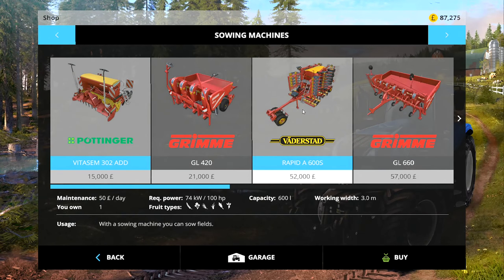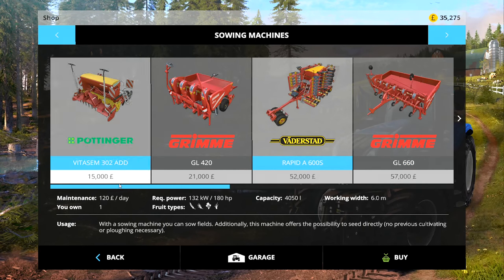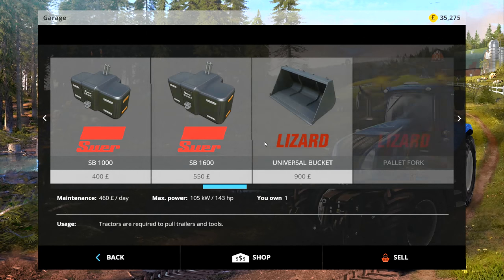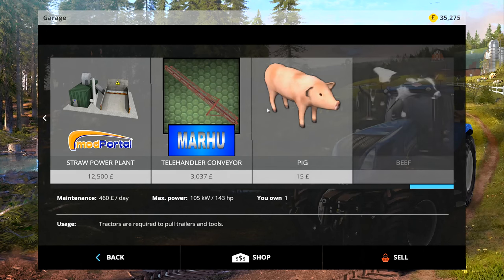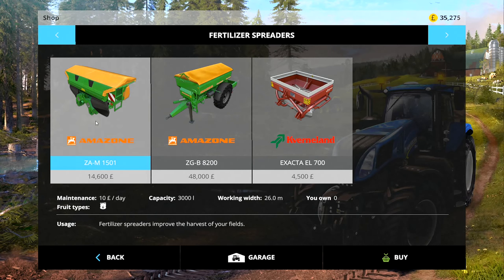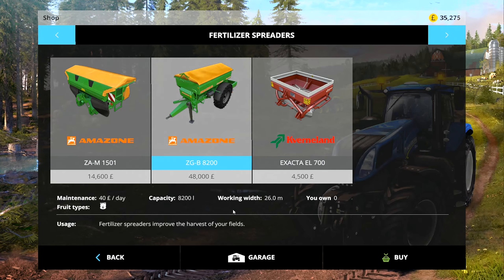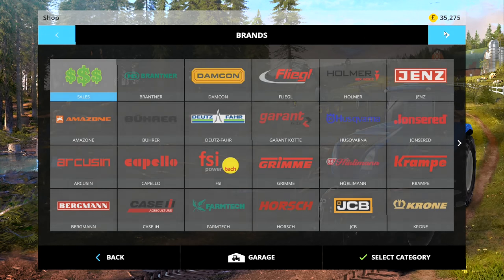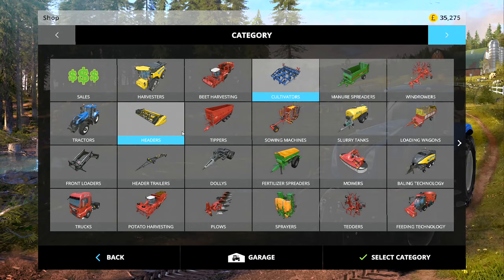Let's first buy the sowing machine - that's the one that was 52,000, a six-meter sowing machine. I'm not going to start using this one tonight, I'll use it in the next episode with field five. Do we have a fertilizer spreader? We've got beef cows, that mower, the Rostselmash, a Marshall trailer, pig speak... right, we don't have a fertilizer spreader. We've got the Amazon here which is 26-meter width - pretty good. This one here only has 12-meter width and 700... 3,000. This one is 8,000 but I don't think we really need it - this one is going to be the good solid workhorse. So let's just buy that fertilizer spreader.